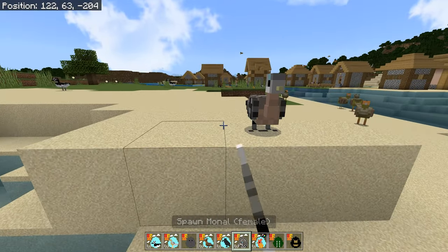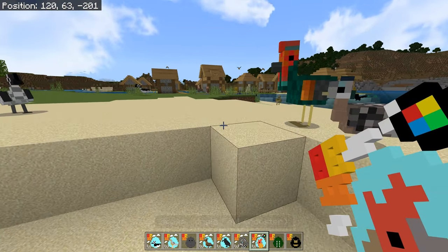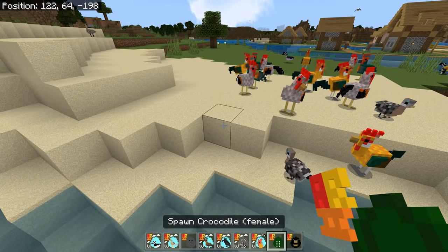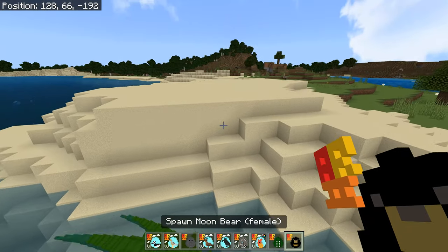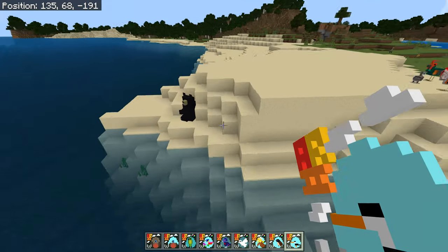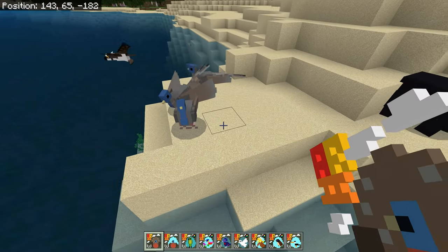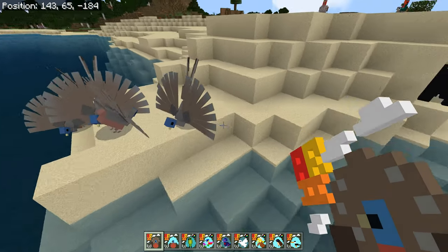A monal owl — beautiful. Jungle fowl — I've seen these. Different colors, lots of different colors. The female crocodile to go with the male we showed in the first episode. Moon bear — that beautiful chest marking, like a lord mayor. I love that. Great argus male — that's really nice. Great argus female — listen to those sounds.